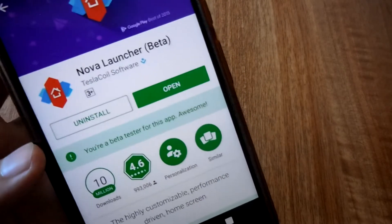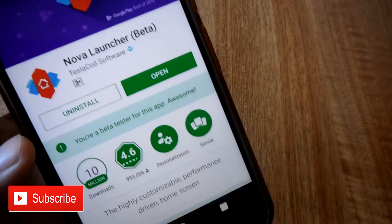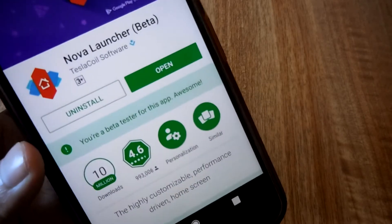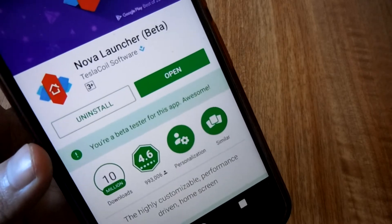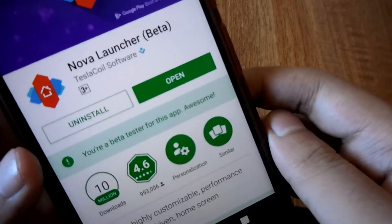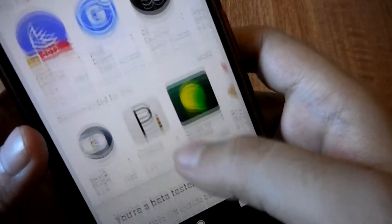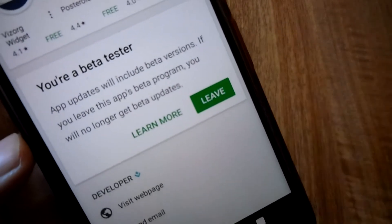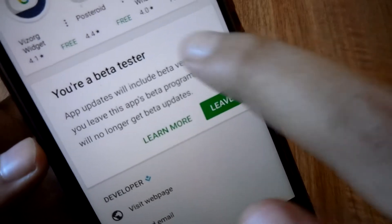This is Nova Launcher beta. Now talking about the Prime version of Nova Launcher, Nova Launcher Prime will cost you some bucks. If you do not know how to get Nova Launcher Prime free, there are a couple of videos on YouTube you can follow to get Nova Prime on your smartphone. After you get the Nova Launcher beta, I have enrolled for the beta program. You have to scroll down and join the beta test. I have already joined the beta test, so I'm getting the option that says I can leave the beta program.